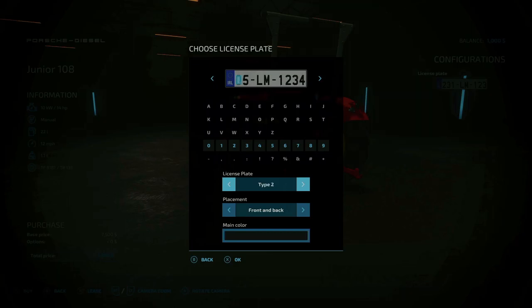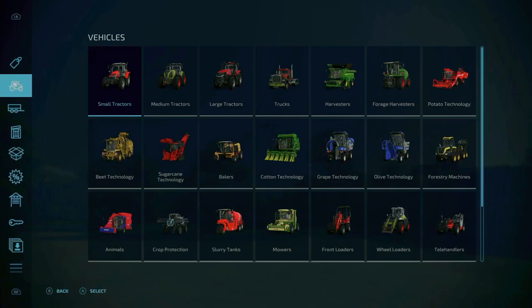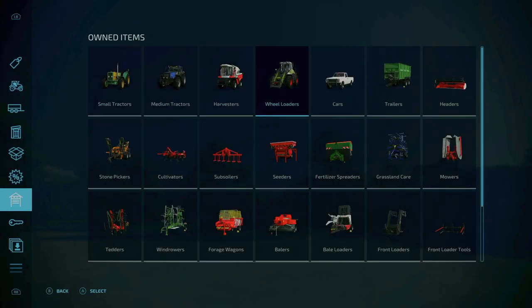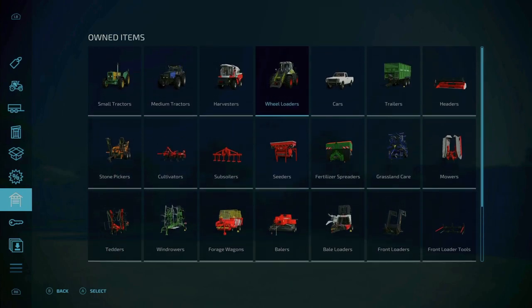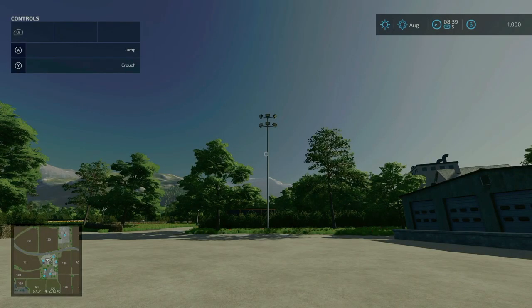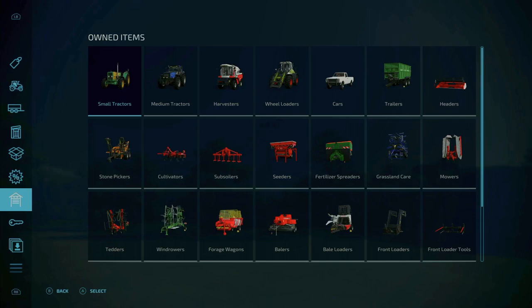Combines, headers, header trailers, cultivators, and seeders added to the starting fleet. Let's check that out under the buy menu under owned items. There's a whole bunch of stuff now — harvester, wheel loaders, header, cultivators, subsoiler. Very nice, a good set of starting equipment.